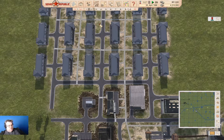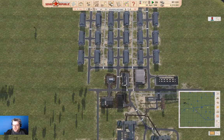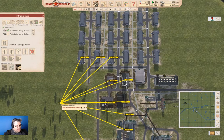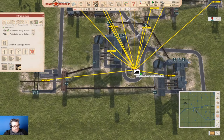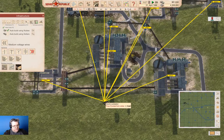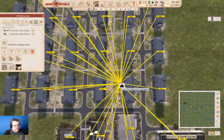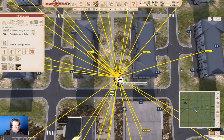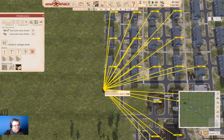We obviously need to get power in here and that's going to take a little bit of finagling. So we're going to start with our low voltage — we're going to need substations. I'm pretty sure we're going to need a substation down here somehow, so we'll put a substation right there. We're going to need a couple of substations in here, otherwise they'll overload. So let's put one here and then we'll also put one here.